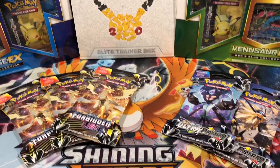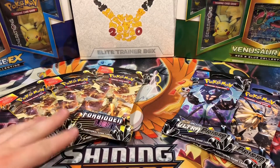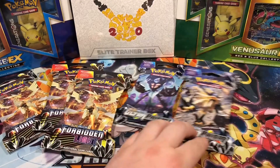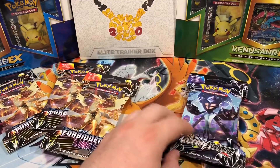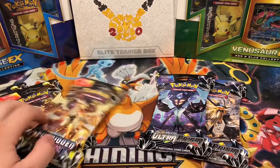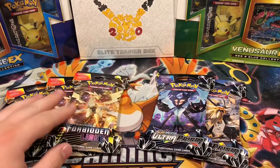It'd be nice to get maybe a Hyper Rare, maybe a Fuller or two — you just never know. Today we're going to be working with some Forbidden Light, three packs exactly, and two of the Ultra Prism. Make sure you go follow us over on Twitter at E-Commerce Haven and T-Russian. We're going to be giving away code cards and all that fun stuff, so make sure you follow us and see what happens.